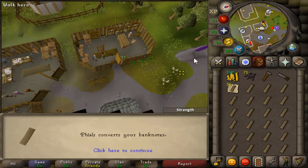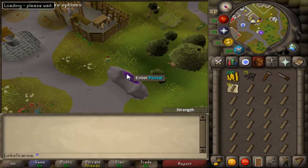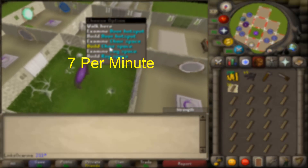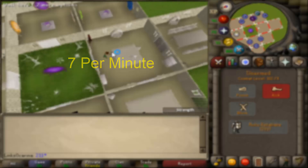I think we did a pretty good job there. So we're changing the notes back into planks, jumping into the house, clicking the chairs, doing all that — it looks like you can do about seven a minute on average. I'm not the fastest at this and you could probably do it quicker, but just for the sake of the video let's say it's seven chairs per minute.